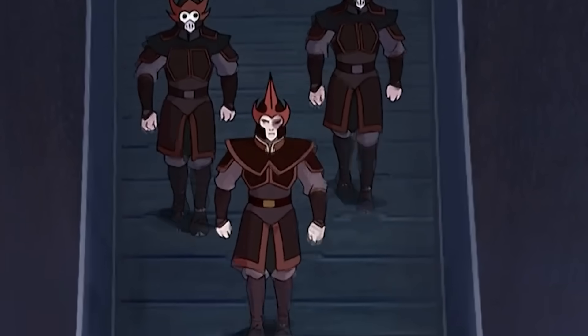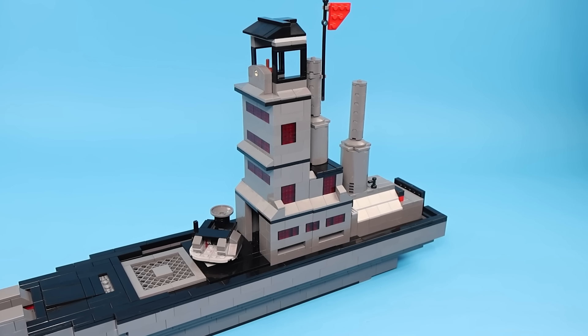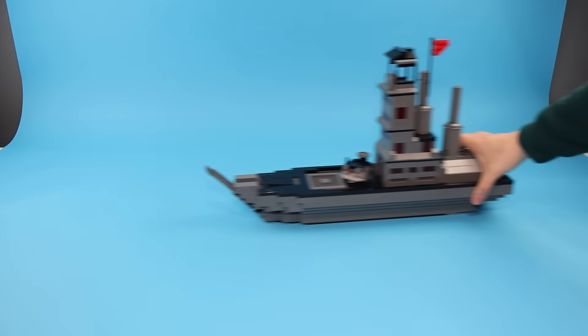But when they return to the village, Zuko is there. So I grabbed the instructions for the original Fire Nation ship and turned it into my own version with more details and less blockiness. Since I don't have every part, I came up with my own techniques and turned it into a W set.